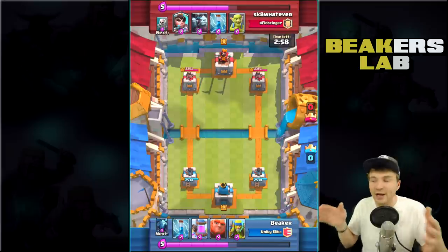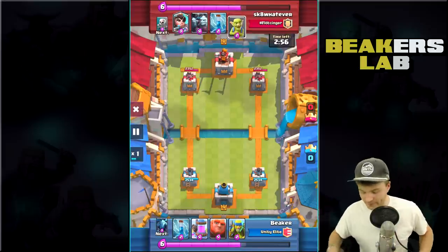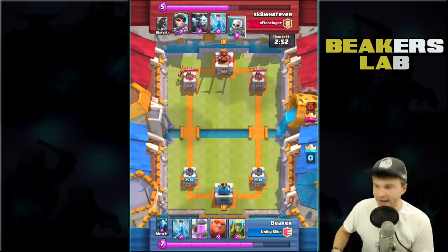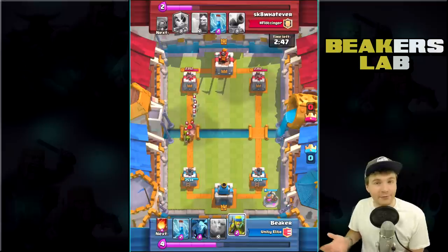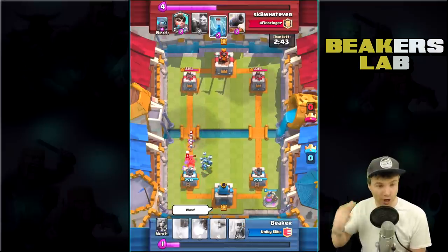We're not going to let this guy know we have the Balloon until the very very end. Let's see what he does about that. Here we go, let's press play. I don't even have the Balloon yet but that's good because I don't want it yet. I want to get my pump down and I want to defend. I basically just want to look like an idiot for the whole match — I can definitely handle that.